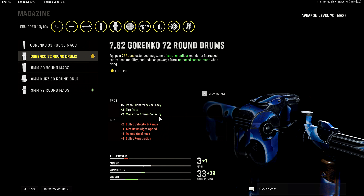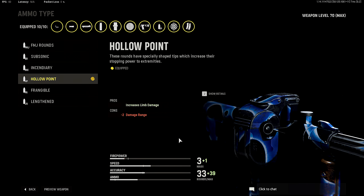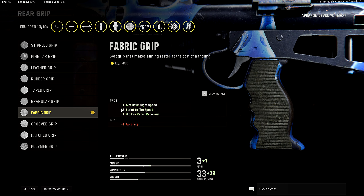Next up for the mag I'm rocking the 762 72-round drums for plus five recoil control and accuracy, plus three fire rate, plus two magazine ammo capacity. This is just a preference thing, but in my opinion I would definitely say this is the go-to. You guys could mess around with other things like the eight millimeter or the nine millimeter drum rounds, but for this video I'm rocking the 762s.